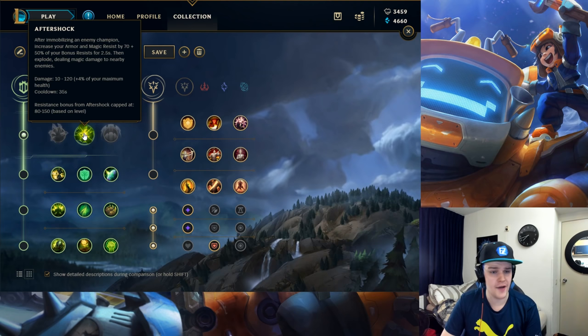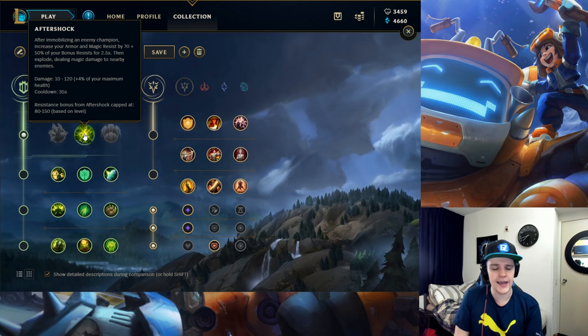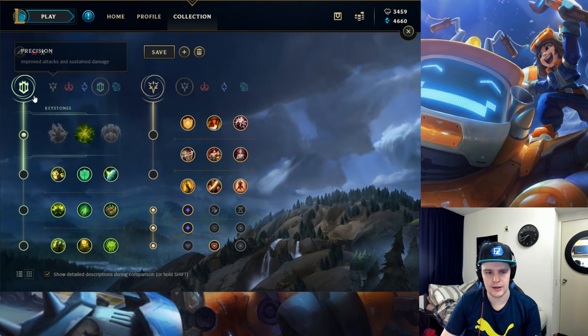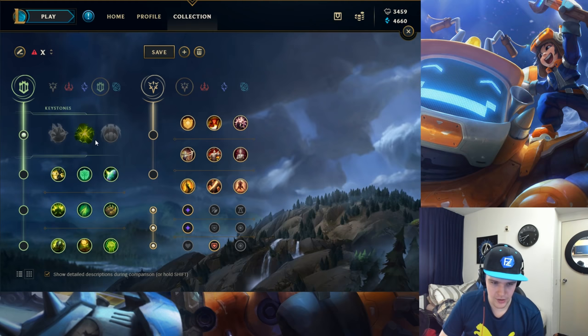The runes on Nunu are pretty straightforward. You want to go Aftershock — it's the best one because you're going to be very tanky with it. As soon as you run in with a snowball and hit your target, you proc Aftershock and you're pretty much unkillable for a bit. There's really no better option — just get Aftershock.